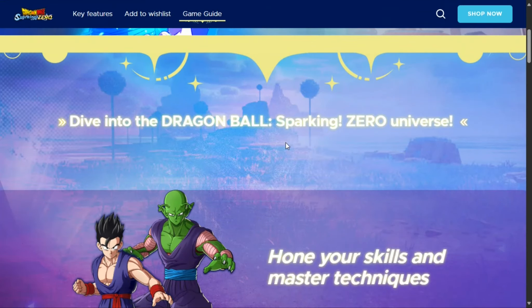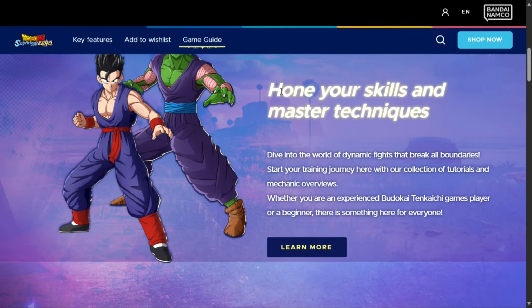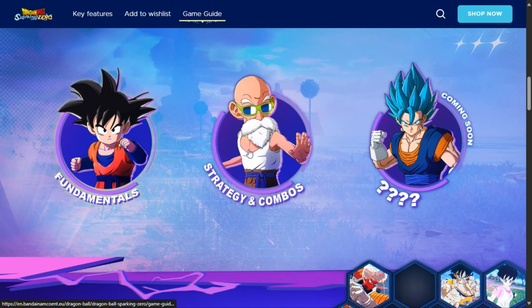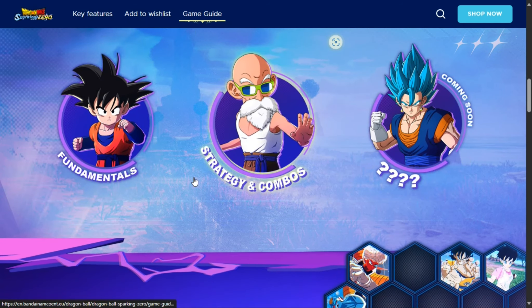You can see here we have Gogeta. Dive into the Dragon Ball Sparking Zero universe, hone your skills and master your techniques. You can pause if you want to read what is stated here. We have Piccolo, Gohan, and Ultimate Gohan. We have fundamental strategies and combos, and coming soon — that's what's written there.